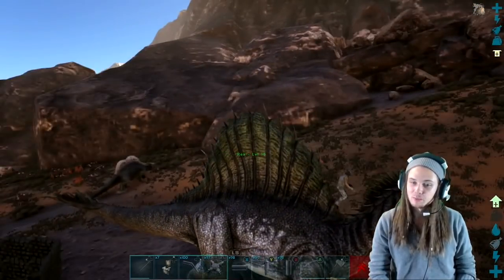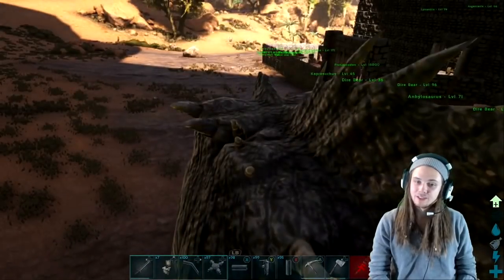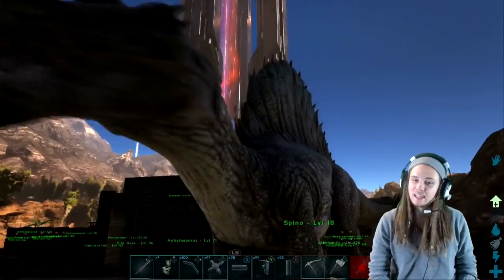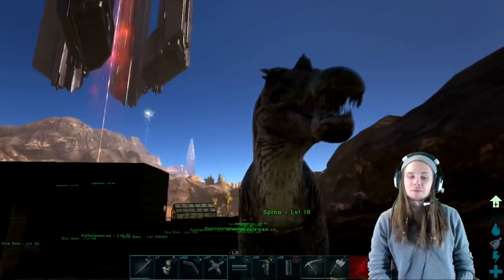These things are pretty cool in the water — they actually swim pretty fast. But even outside the water, these things are beastly and they look extremely cool, so I just wanted to show you guys how to spawn this in two different ways.